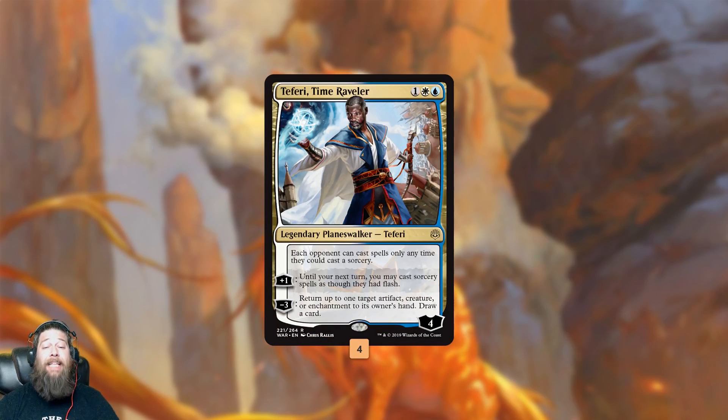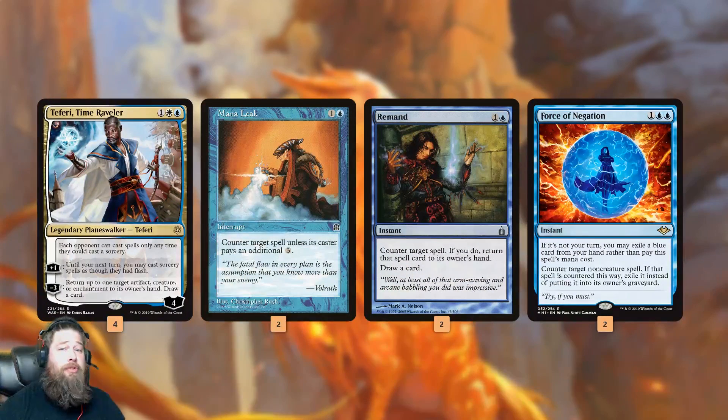Teferi, Time Raveler just protects us from instant-speed interaction — counterspells on our Charbelcher, our Proteus Staff, whatever. Then we have a bunch of counterspells which also help protect our combo: Mana Leak, Remand, Force of Negation.